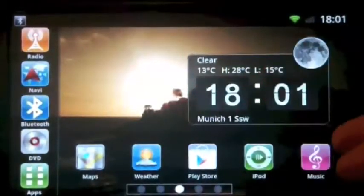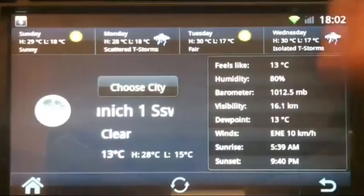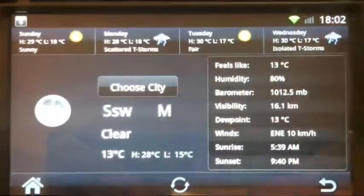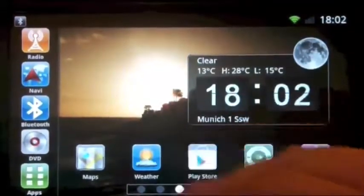Then you have the weather. You have the weather already here, but if you need more details, press the weather bug and you get all the details you need, including a forecast for multiple days. It's really great.